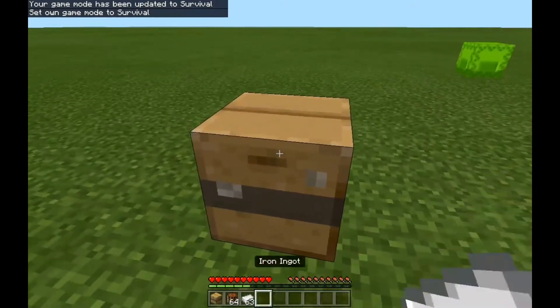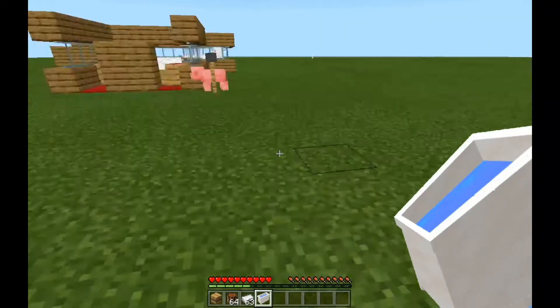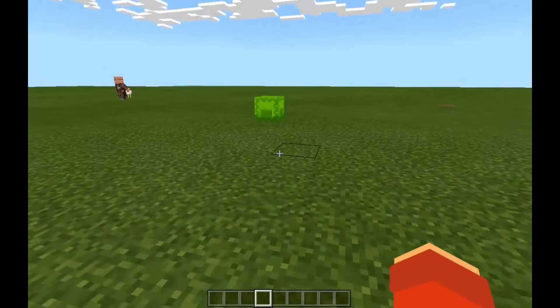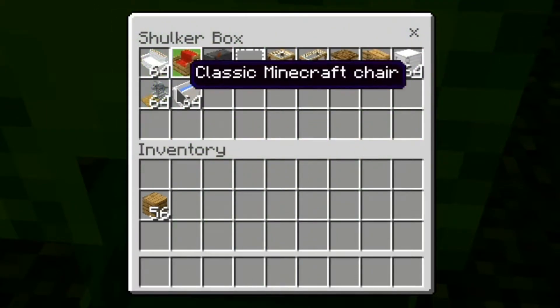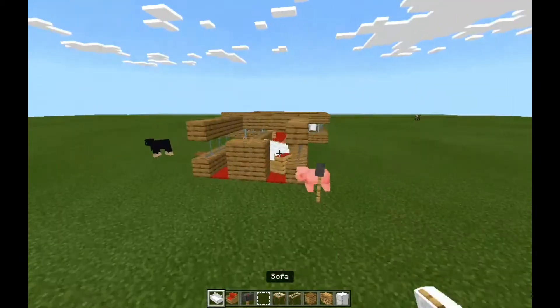We're in creative mode, so if you can see, we're gonna break it — and there we go, we got a bathtub! So after you get it, you can just decorate your house. Inside this shulker box we have all the items that this add-on adds — from sofas to bathtubs. Let's just pick them in order and showcase them one by one.